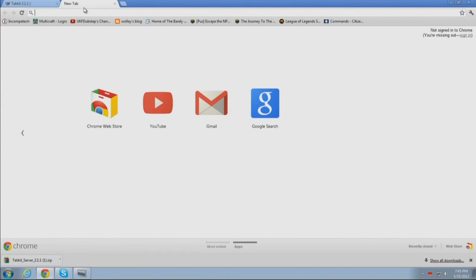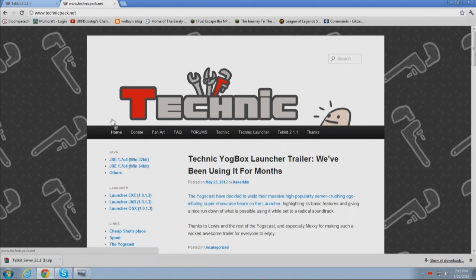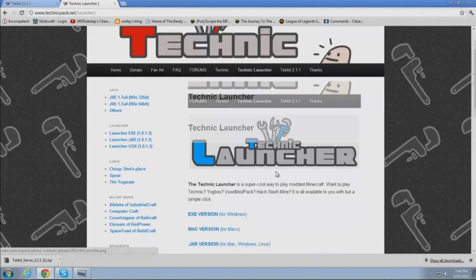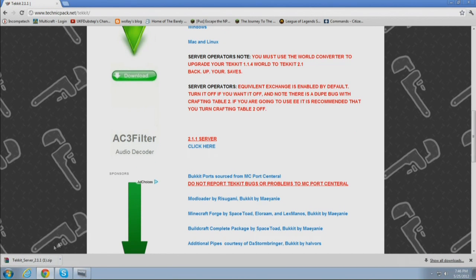While we're doing this, we must go to Technic Pack again and click on Technic Launcher, and you're going to download the version for your computer. I use the Windows version, so I download the EXE version, which I already have.